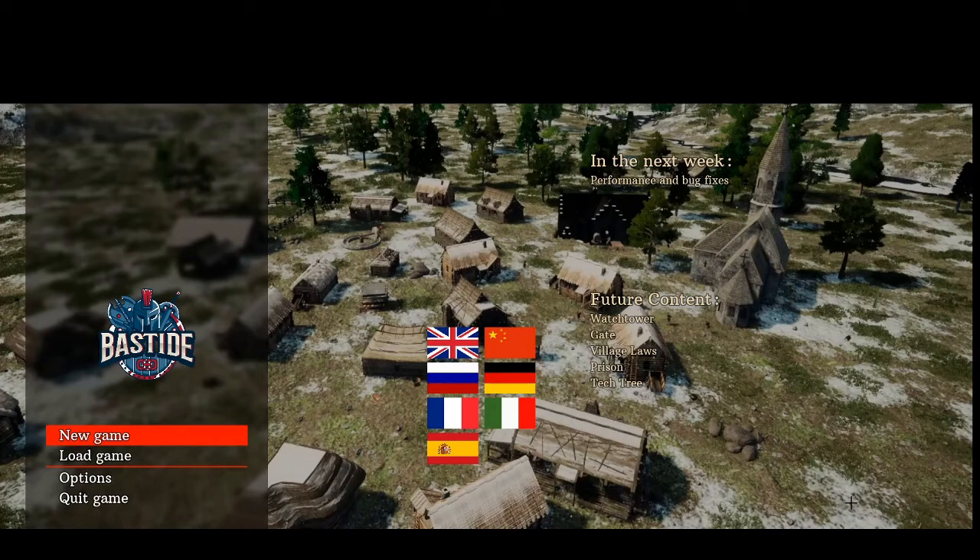Hi guys, Oddball Gaming here, and today we are going to be taking a look at Bistide. This game came out on February 26th of 2020. It is a city building slash colony management game. These guys do a weekly update to the game, and most of the updates are for optimization and bug fixes, and also some more content off and on.